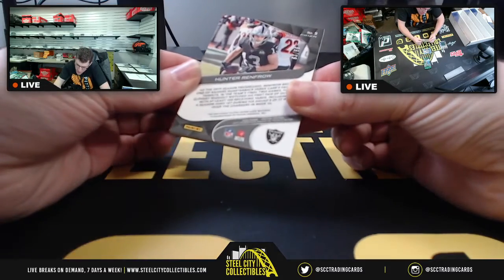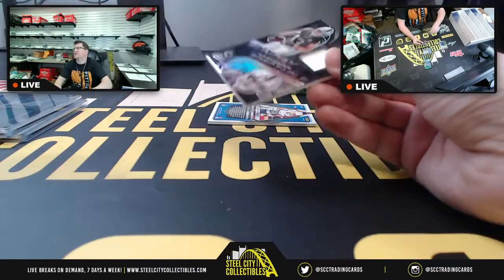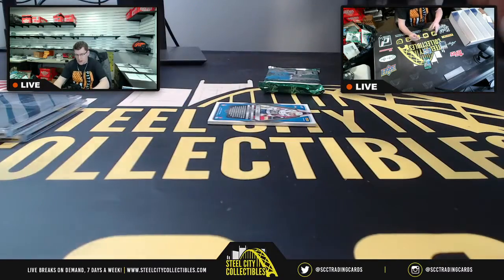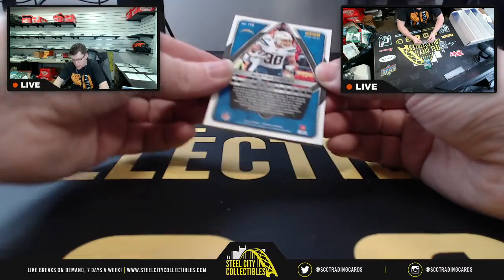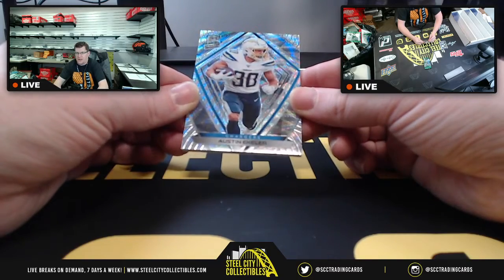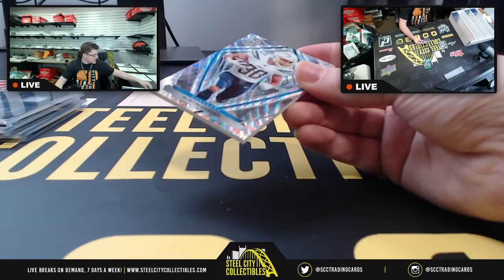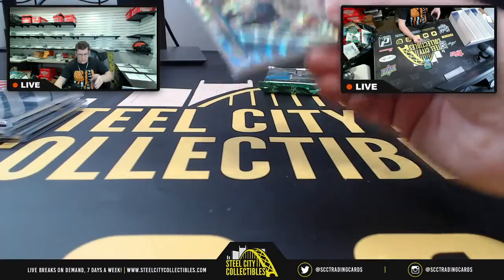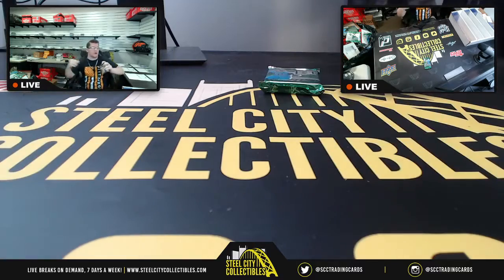All right, 56 and 99 on the Jalen Hurts Jumbo Patch. And then you have Sunday Spectacle Hunter Renfro — that's going to be number 93 of 99. And then lastly for Michael, you are going to have number 10 of 10, also known as an eBay 1 of 1 — Wave Parallel, none other than Austin Ekeler for the LA Chargers. There you go, Michael. Crystal, you're up next.